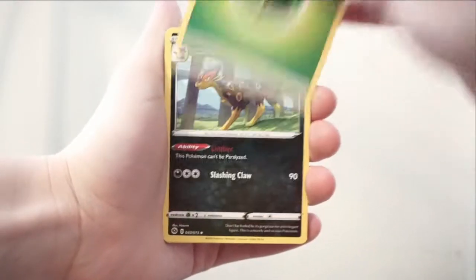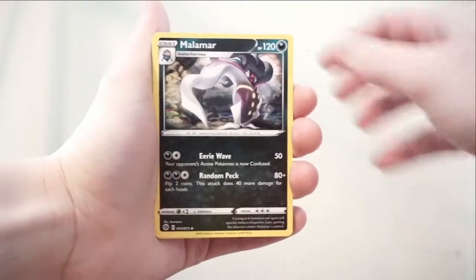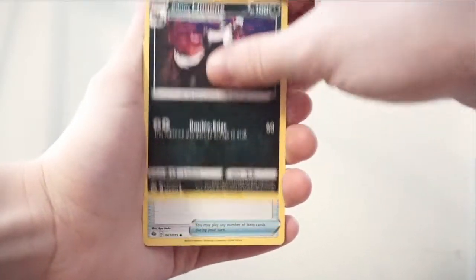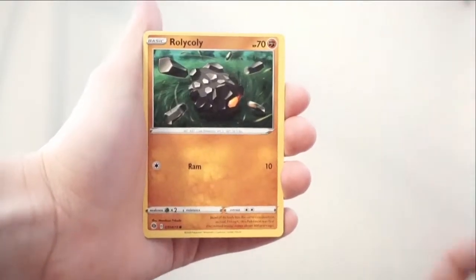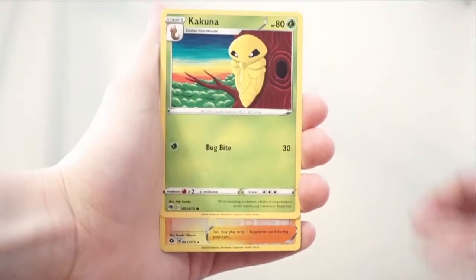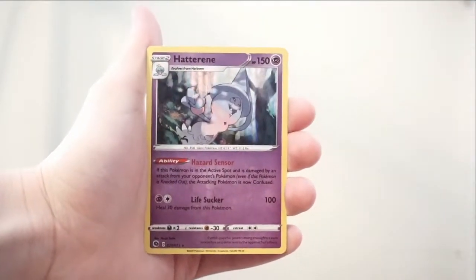Don't mind me hiding the code card — I believe it's four. So we have a Grass Energy Leopard, a Turfield Stadium, Malamar, Galarian Lanoon, Potion, Trubbish, Rolly Coolly, Kakuna, Reverse Hollow of Professor's Research, and the rare is a Hatterene Hollow.